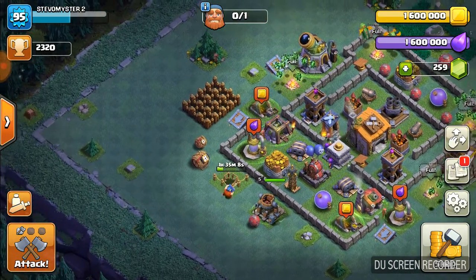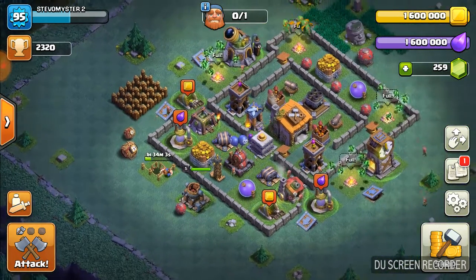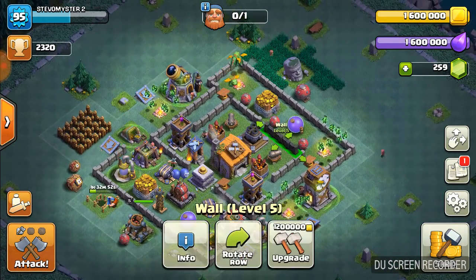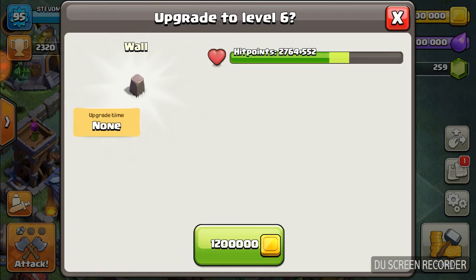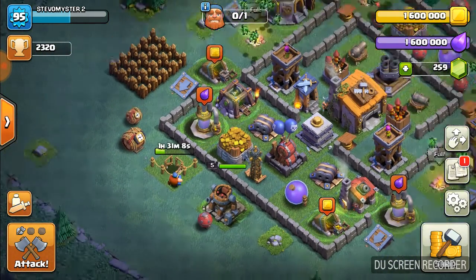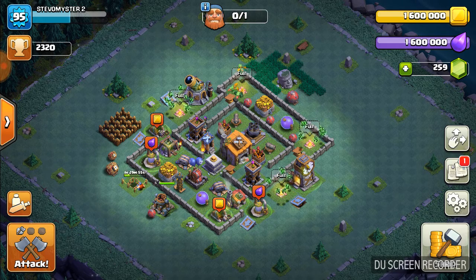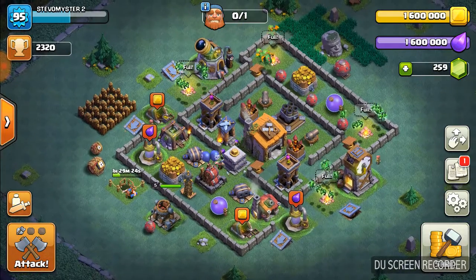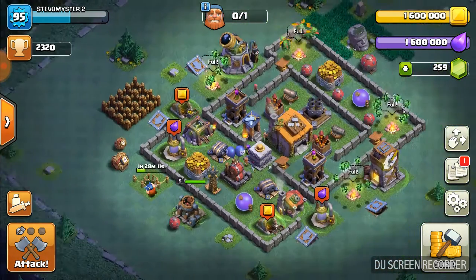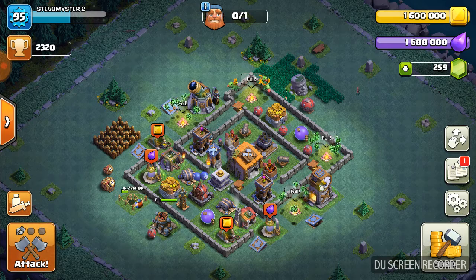What I want to try to do, you guys, is I want to try to get every single structure so I can get a clear idea of what the Builder's Hall 6 would look like, so I can make a new base for it. And oh my god, the walls are so expensive up here, you guys - wow, 1.2 million. Dang, that is ridiculous. I'll just let things play out on this base for a bit until this thing gets built.